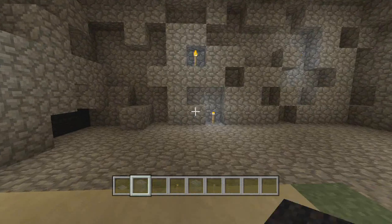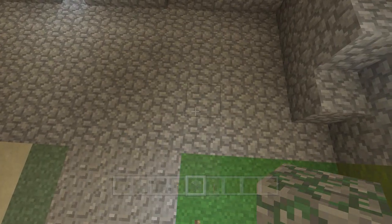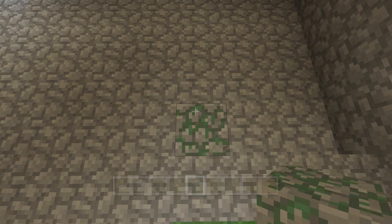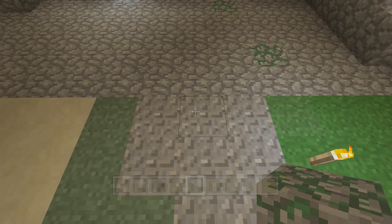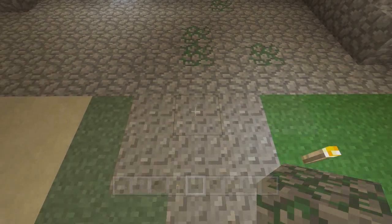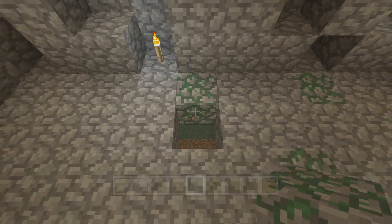The cave is not quite done — we have moss stone that has some replacements here. Starting right where this torch is, line up here, go to the second block in and change that one to moss. Go into it three — one, two, three — then to the left one right up against there. Then right in the middle of this path, skip the first one and put these two as moss stone.